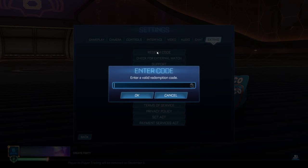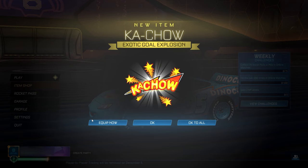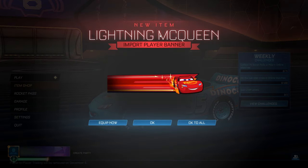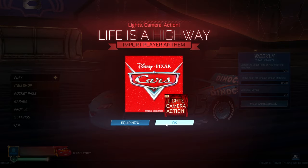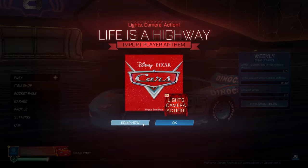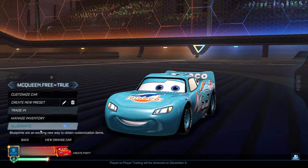Go back to the Redeem Code section one final time. This last code is going to give you the final three items: the banner, the goal explosion, and the player anthem. The code is McQueen.bundle. Copy it in exactly as shown and redeem it. Back in the main menu, there's the goal explosion — equip that — the Lightning McQueen import player banner — equip that — and the Highway import player anthem — go ahead and equip that too.